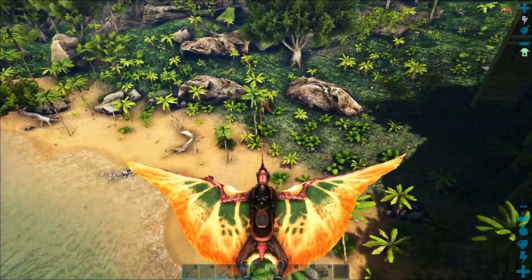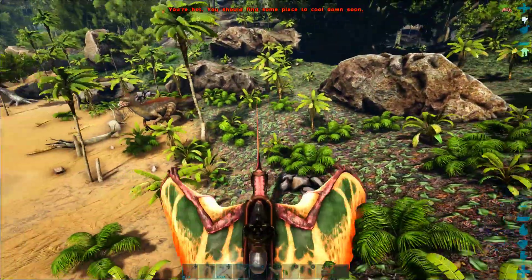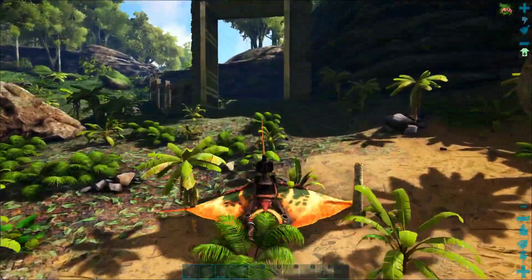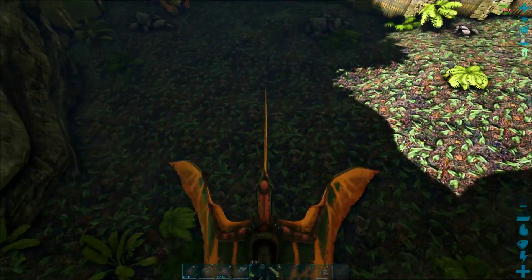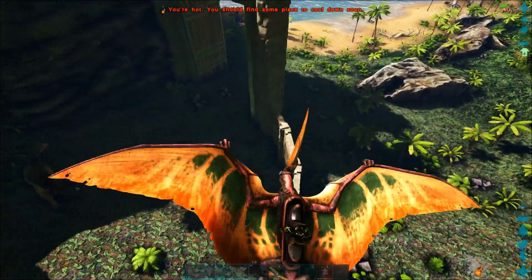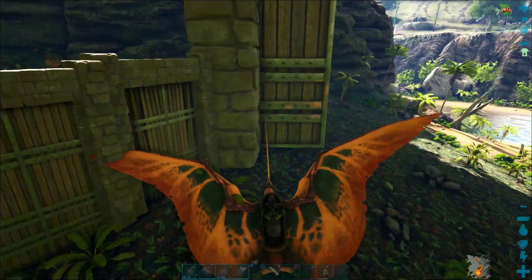Welcome back to another episode of the ARC Switch Survival Guide. Today we are going to teach you how to make a massive dinosaur taming pen. This taming pen is going to be big enough to tame things like a therizinosaur really easily — we just lure them into the huge gates with a flyer, shut them in, and it's a really quick, easy, and safe tame.